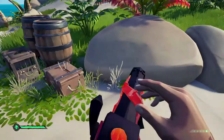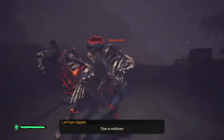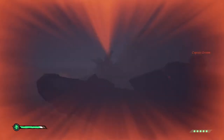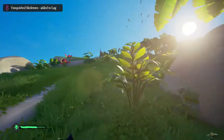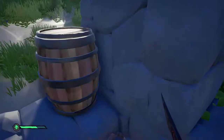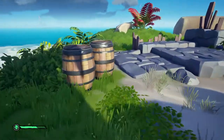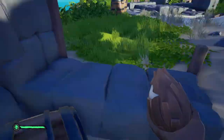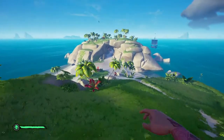Dodged that pretty well. Use the sword dash — it's extremely helpful, especially when skeletons charge at you. He's doing another World Ender, so I'm going to use that time to grab food and ammo from the chest up here, get back to full health, then head back down. It's just a process.